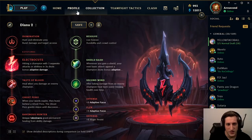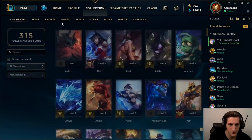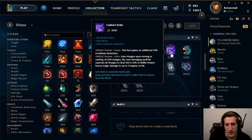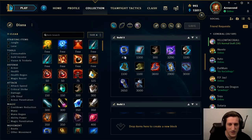Moving to Build 2 — another mana CDR item that also gives you burst. Luden's Echo is much better than it used to be. Start Doran's Ring and then transition; you can go double Doran's or even a Dark Seal if it looks like a really good game, into Luden's. You get the CDR, mana, and burst. If you want full burst, you can go Pen Boots with this build, then Deathcap or Hourglass — you're still getting the things she needs the most. After that you have a few options: something like Shadowflame for all the healing in the game, or more pen, then finish with Void Staff. Banshee's or Liandr's could also work, but generally it rounds out like this.